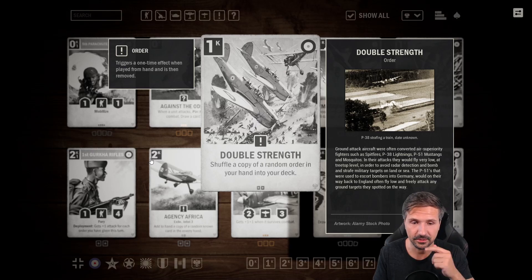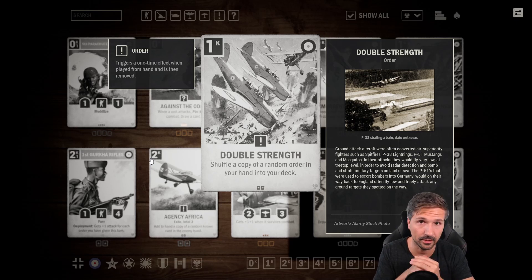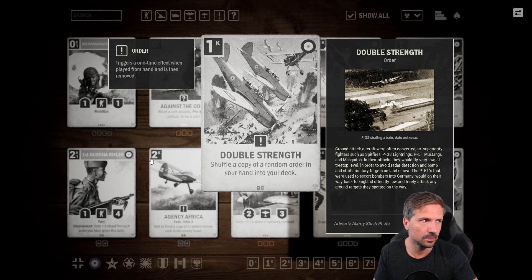Then a very interesting order here: Double Strength — shuffle a copy of a random order in your hand into your deck. That means when you only have one order you can guarantee to shuffle that back. You can theoretically play two Commonwealths in one game, or Wolf Packs, something like that. I did not really see a super broken play with this so far, but maybe we will find out. It's a cool card, not sure how good it is, so I go slightly above average with three and a half here.